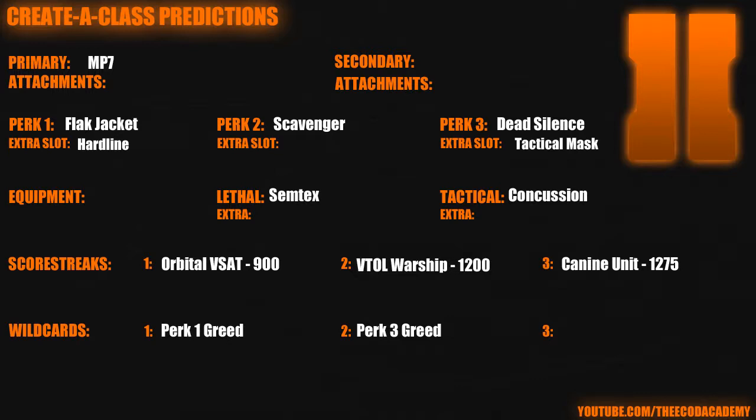I figured that's kind of a waste, because you're using one point to put one attachment on your gun, and if you want three attachments you have to spend two more points. So I made this class thinking that everyone's going to be using tricked out guns. With this class, you carry around just a bare MP7, load up on perks, and go around picking up other people's guns — basically getting the most bang for your buck. You have Scavenger so that when you find a really nice gun with three good attachments, you can use it for a while.